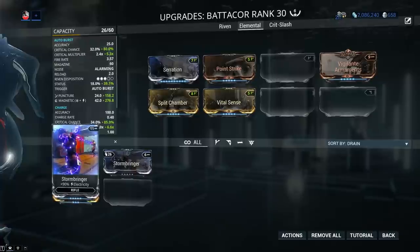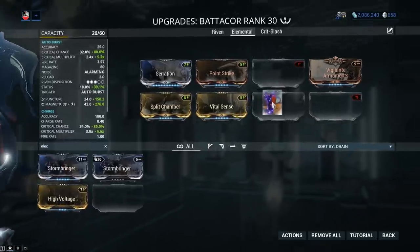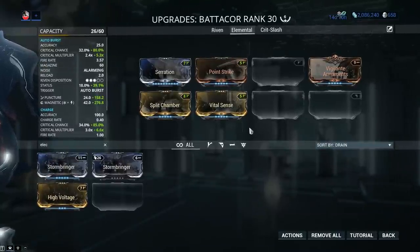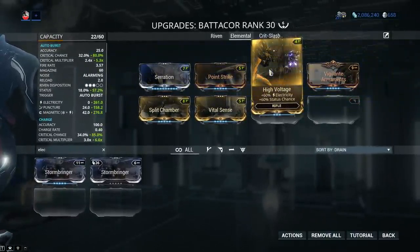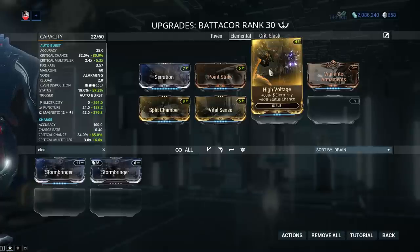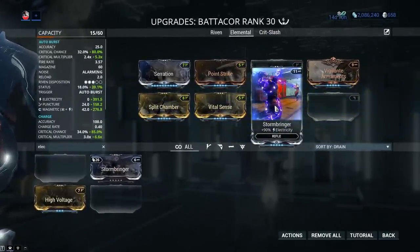Should I go for the 60-60 mods or the 90 mods? That depends on the content you're doing. If you're heading down to Orb Vallis, the highest level bounty there is something like level 60-ish, so I would simply go for the 90 mods. However, if you're going on an endurance run hitting level 100+, then I would recommend you go for the 60-60 mods. High Voltage gives 60% electricity and 60% status chance. The mission to farm it is Orokin Vault on the planet Eris — you gotta find all the secret caches for a 5% chance of getting this one or Shellshock. Honestly the grind on that mission is stupid bad — I would recommend you simply buy them with plat. If you can't afford it, simply use Stormbringer, the 90% electricity mod.